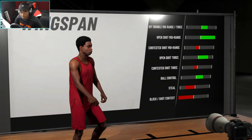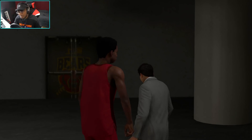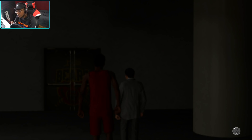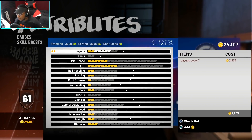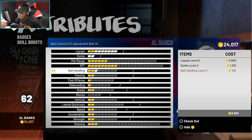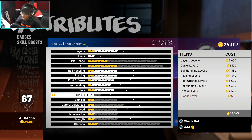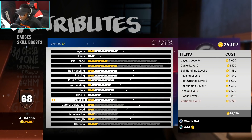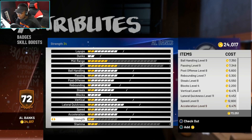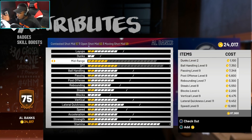This build is going to be a beast. I cannot wait to be shooting at the park and in Pro-Am just to see how the shooting is. I've seen people cheese the shooting — all these takeovers and badges, it's insane. Looking at the attributes: layups only go to about 70, driving layup, two-ball dunk — we're not dunking. Ball handling is 66, speed with ball, passing — not really going to matter. Steal only goes to 63, block and shot contest is 46, vertical 68, lateral quickness 72, speed 70.